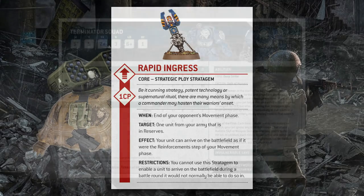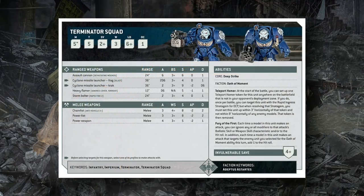The Terminator interaction with the stratagem is interesting because it gives you a zero-CP cost reduction, but restricts you to teleporting near the teleport homer. Importantly, that ability appears to be optional — you could pay the CP to rapid ingress somewhere else without using the homer. So you could place the homer down, make your opponent worry about the squad dropping there, then juke them and pay the CP to rapid ingress somewhere else on the table instead.